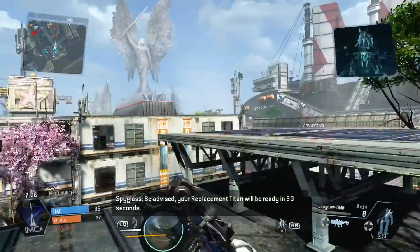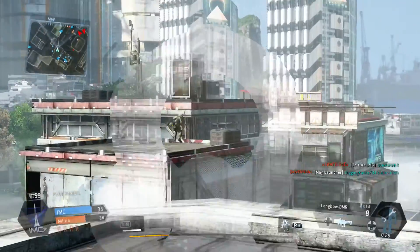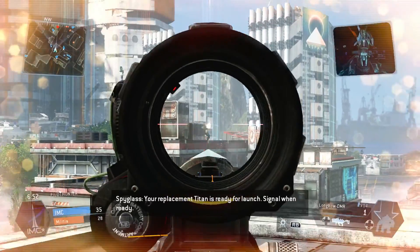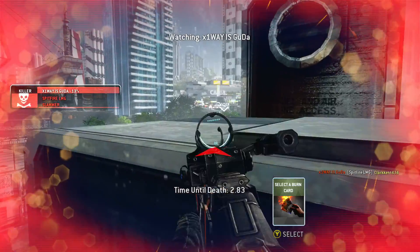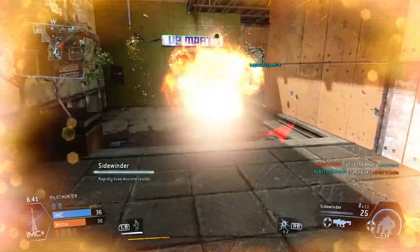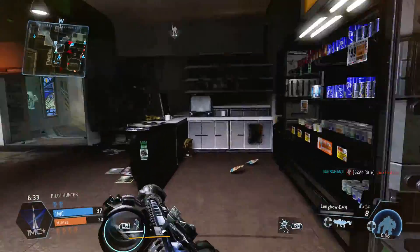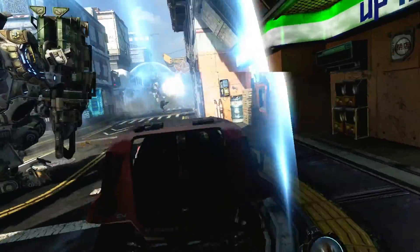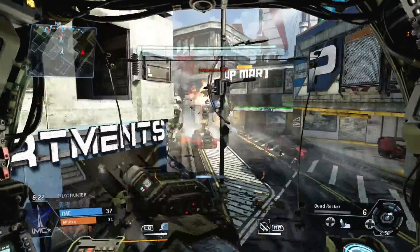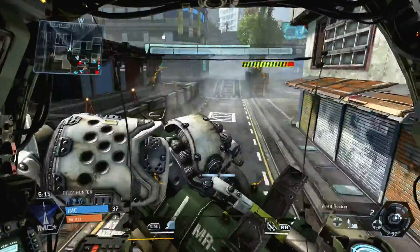For other game balance changes: shooting turrets and drop ships that drop off grunts and specters will now help your titan build time or charge time, which is a huge plus — I'd shot many turrets without knowing it helped. They've also tweaked the dome shield: you can no longer knock titans out of the dome with melee punches, there's no longer splash damage to titans inside the dome, titans can't be injured by their own dome, and the EMP effect when entering the dome has been removed.